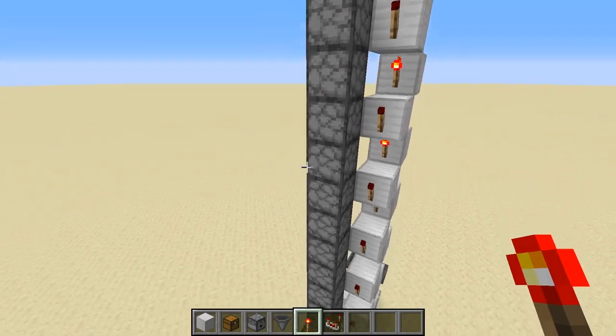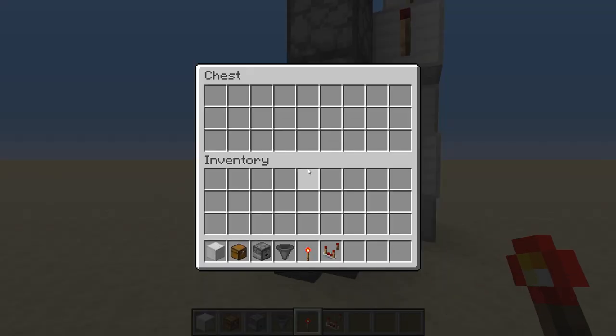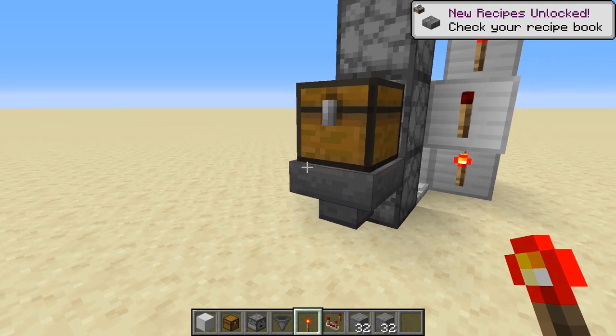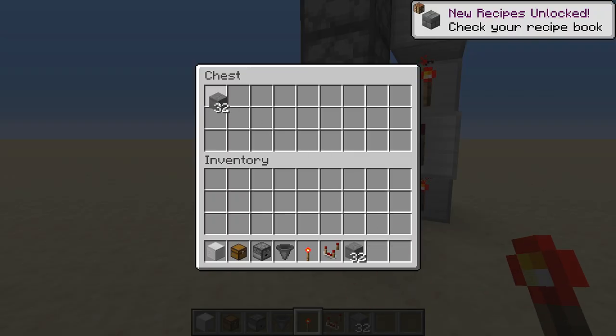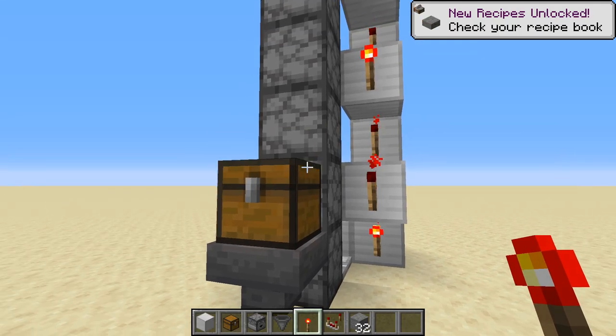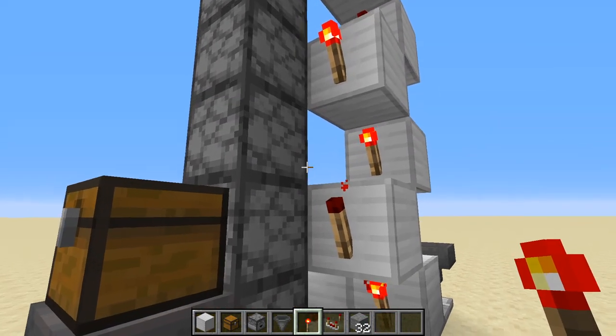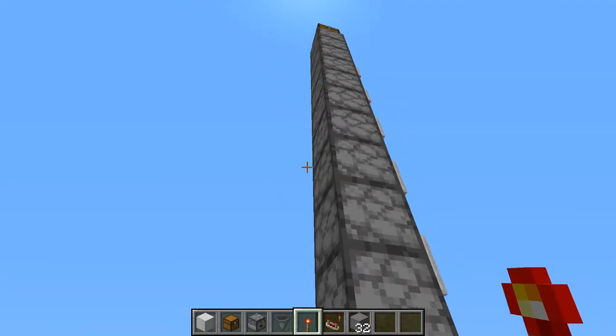Nothing in the chest up here, and there's nothing in the chest down here. Let's grab some stone — I'm going to put a half a stack in here, 32 stone. We're going to hit the thing and all of a sudden you see the torches just magically blink, kind of like it's Christmas. But if you notice there's no sound at all. It's silent.